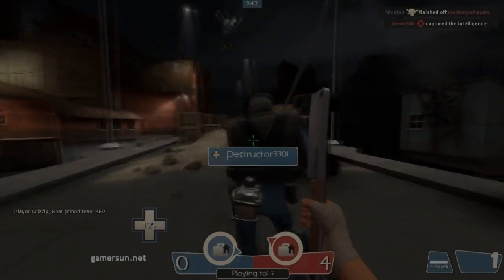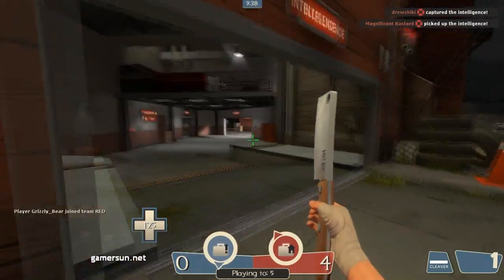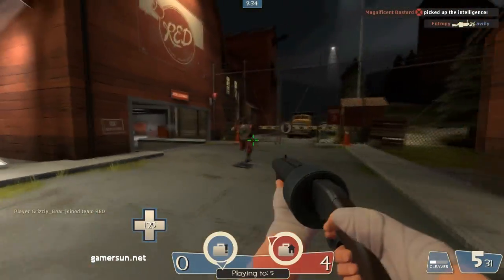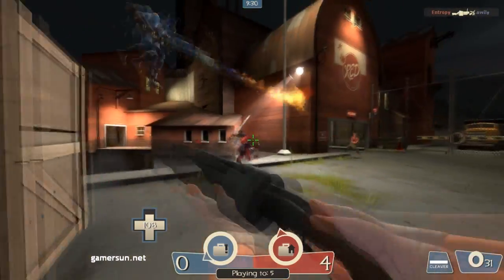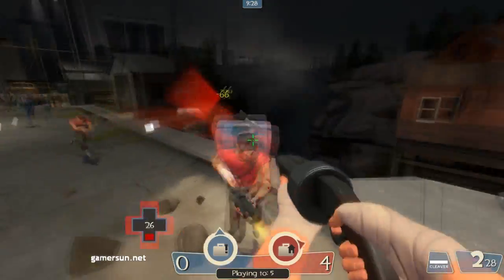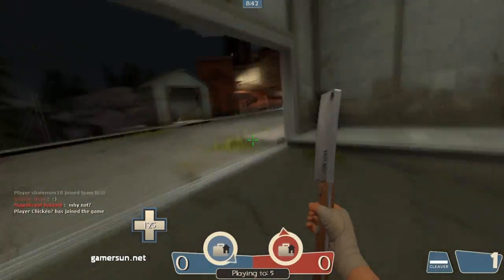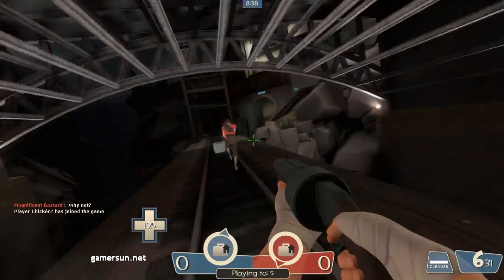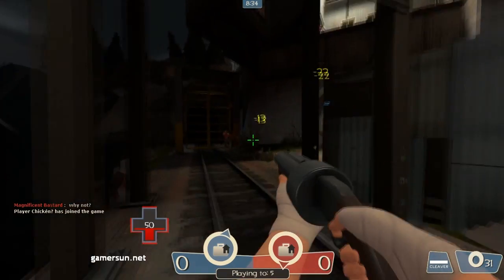Hey guys, it's me Dennis from the DJ Walkthroughs and we got another Scout Wars video. Today we'll be covering flanking. When it comes to scout, you really want to flank — flanking is so important. You want to take enemies out by surprise. Surprising the enemy will give you a guaranteed kill. If the player is skilled, they will turn around and acknowledge you; if the player isn't skilled, they'll keep walking.